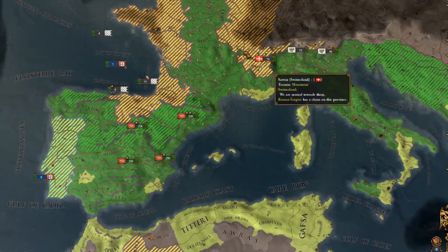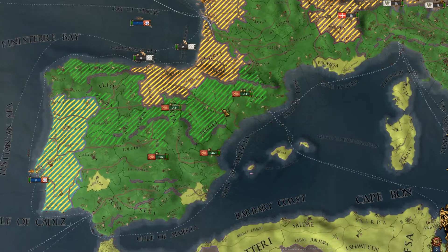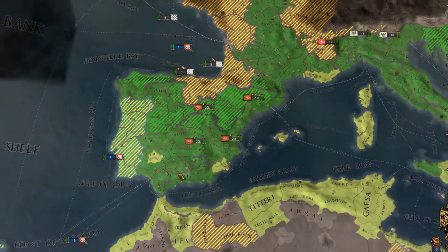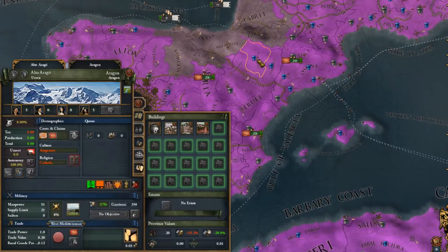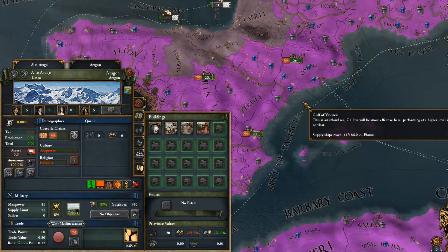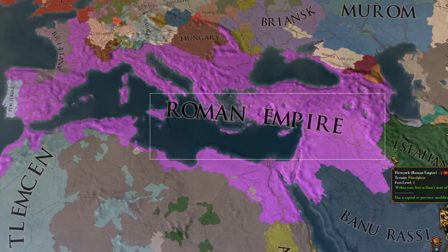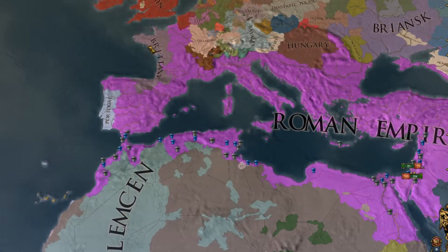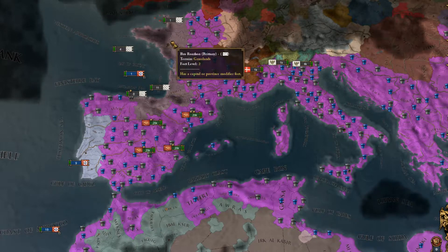I tested this out by attacking Spain. After the last war I fully annexed all of their European provinces, and as you can see there's no core coming — there's no 'gaining control' modifier — so I'm not going to get a core here.